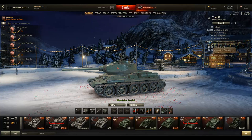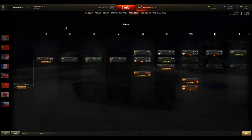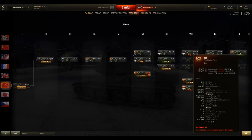I'll try to keep this review a bit shorter as it's only a tier 6 tank. The Type 58 actually leads up into two different tier 10 tech tree branches: first, the heavy tank line leading up to the 113, and then the medium tank line leading up to the 121.